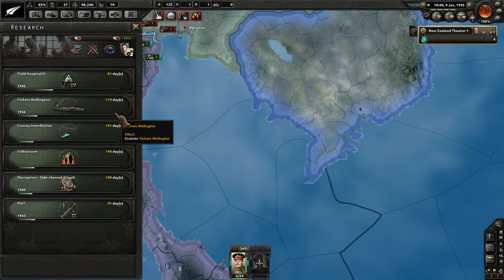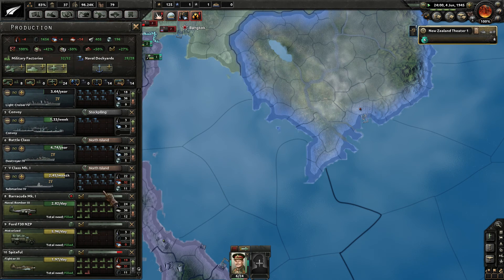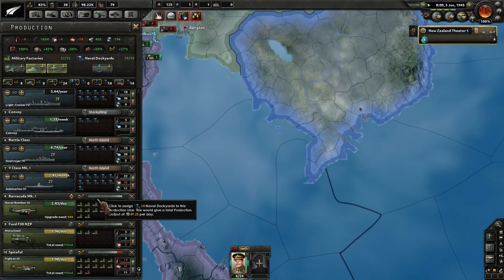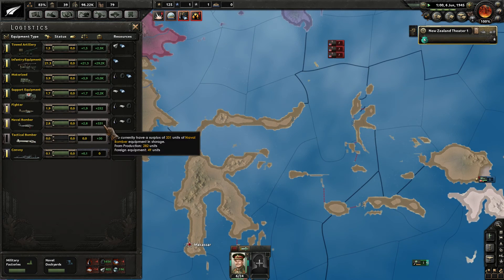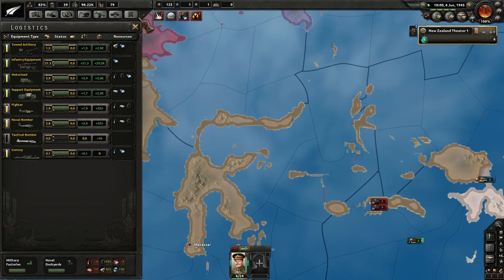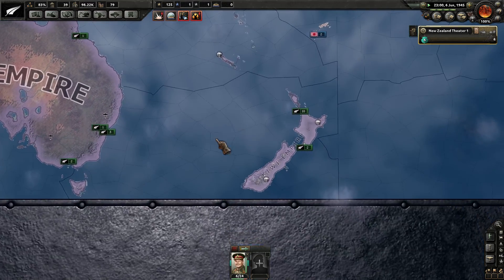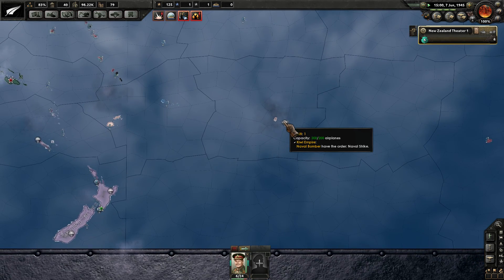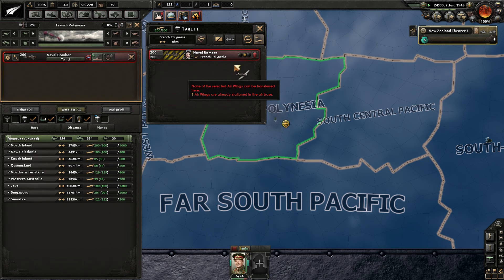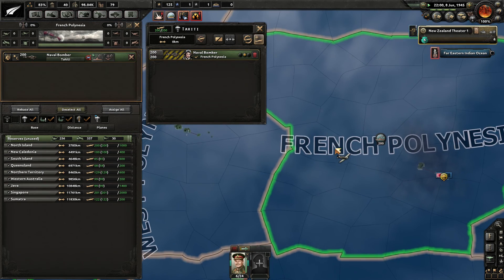Let's check how much longer on the Wellington — 119 days. We'll probably take some military factories off fighters and Naval Bomber 2 production when the time comes and plug them into tactical bomber production. Naval bombers are showing 331 fighters, which will be ready as soon as the Americans or British decide to invade. Let's check the air base over here in Polynesia — they're showing at a max of 200 in Tahiti, and he's got 200 barracudas trying to bomb out enemy shipping.